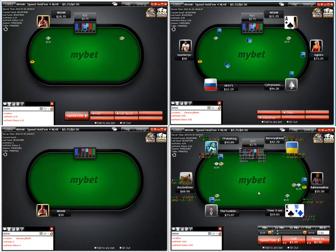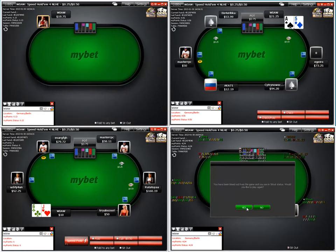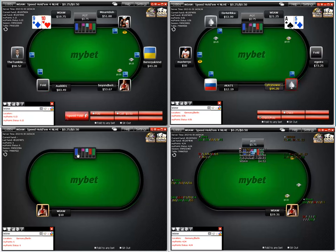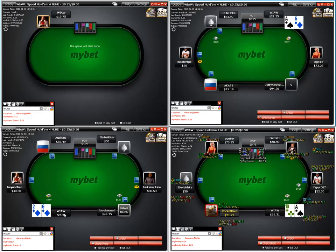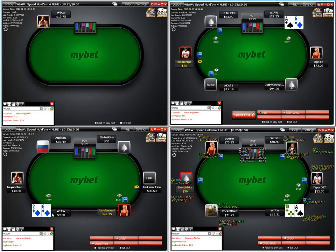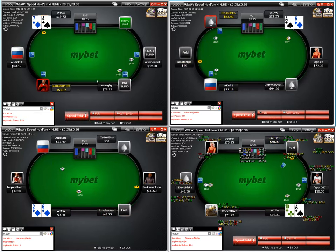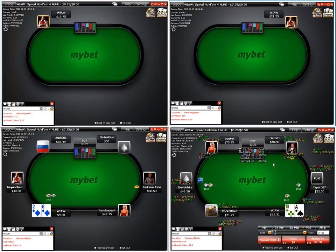It looks like they topped us back off to 40 big ones at that table. Here at the other table I've got it auto-capped at under 15. We've got about 10 big blinds here — just under 20 big ones. With our hybrid strategy I'm going to be playing a tighter range with this stack size.